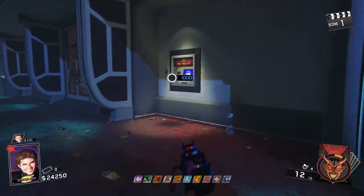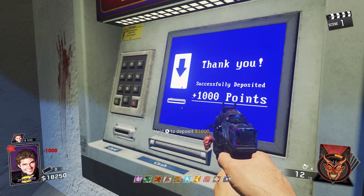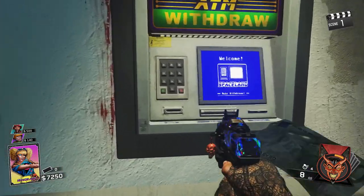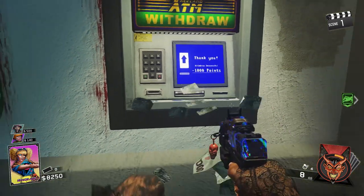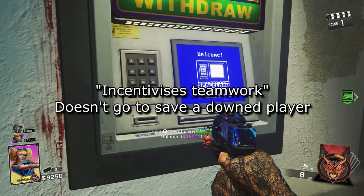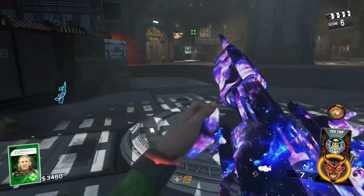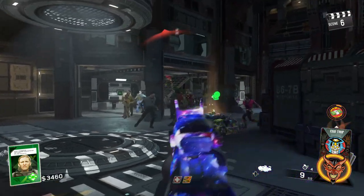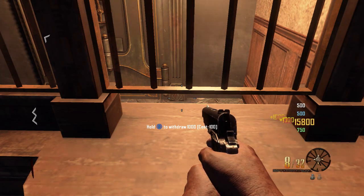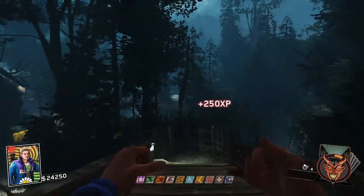Then there's each map's bank system — a simple idea that allows all players to deposit money in a singular bank account, allowing any teammate to come up and take out what has been donated. I really like this feature much more than its implementation in BO2, as it incentivizes teamwork and cooperation for struggling teammates. And unlike BO2, players can't stockpile an insane amount of points and destroy a map's pacing and flow.